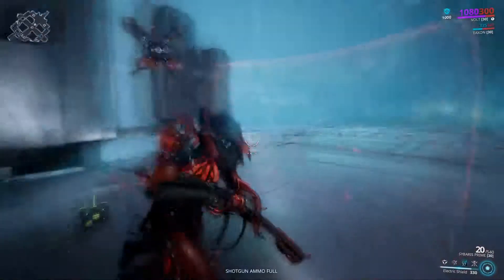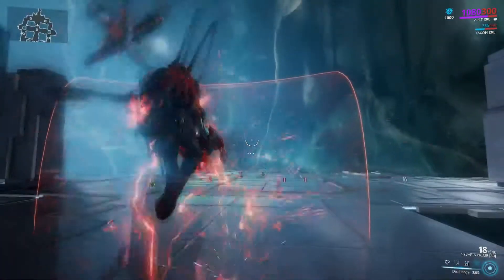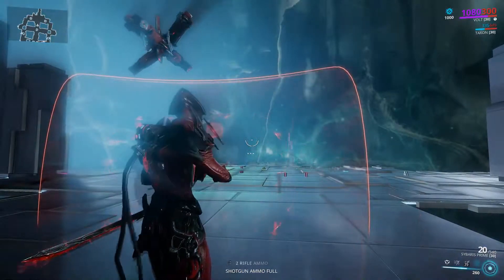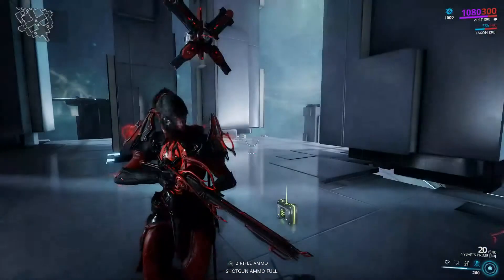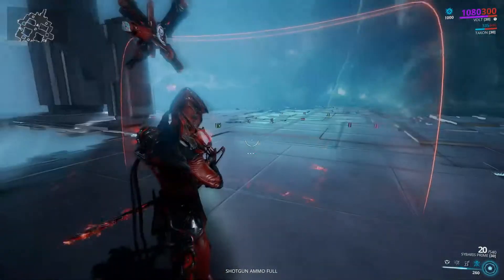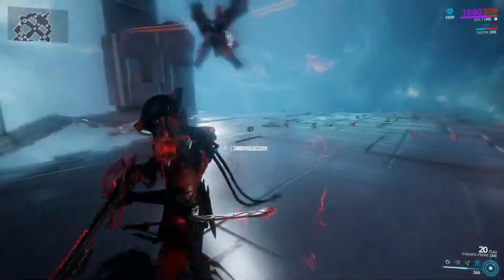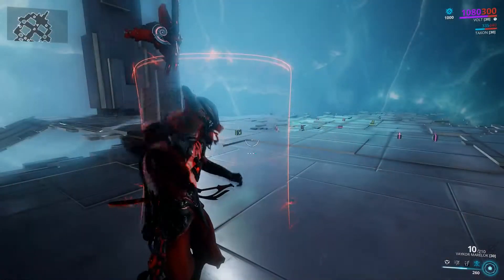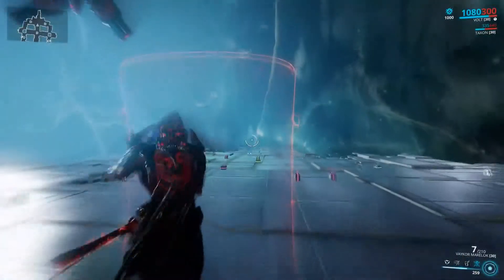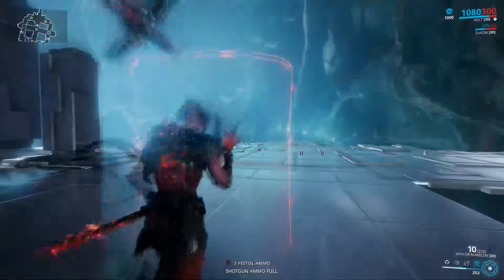Next we have Volt's Shield. Whenever you shoot through this shield, it gives you a little bit of electricity damage as well as a 2x damage multiplier to any critical weapons. So Volt is definitely a critical weapon kind of guy. You can also pick up this shield and have a little personal shield — though you're only able to use your secondary. Which is really nice, especially if you have a critical secondary.